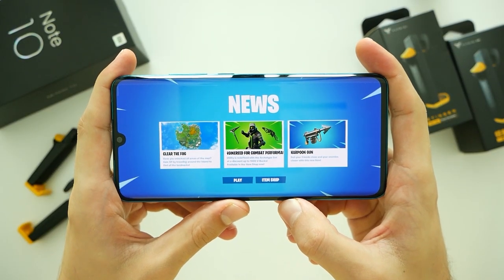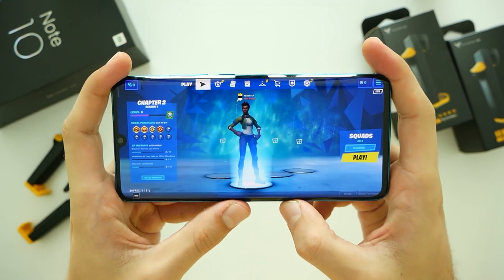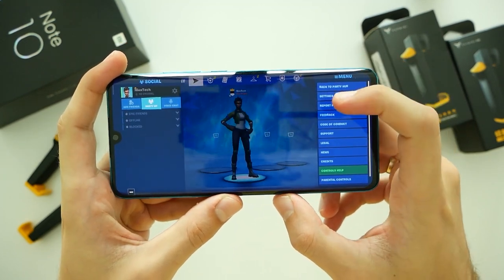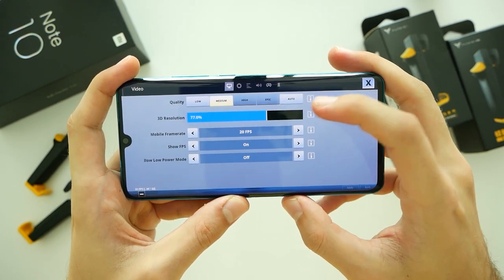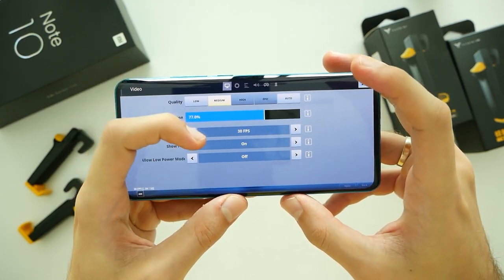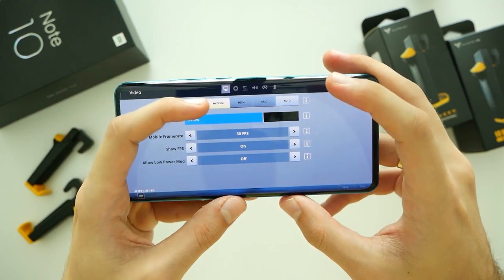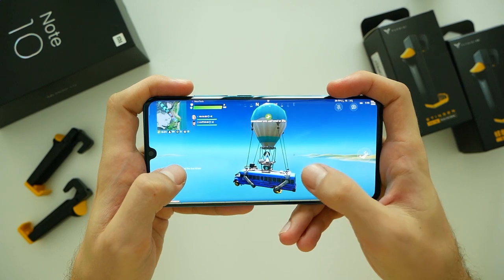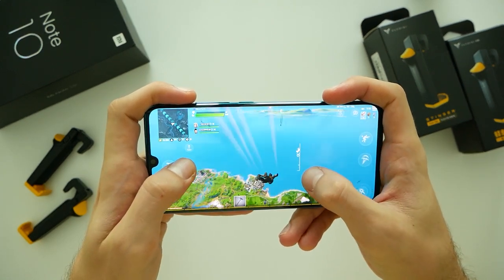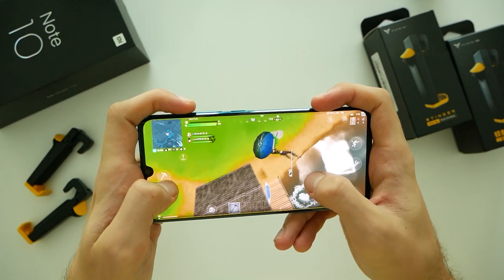Fortnite Mobile is probably the most demanding game right now, and owning a phone with Snapdragon 730G will only allow you to choose between low and medium graphics settings with a locked 30 FPS. For 60 FPS you need the latest Snapdragon 855. The game is of course playable, however for more competitive players I would suggest buying a more powerful phone.